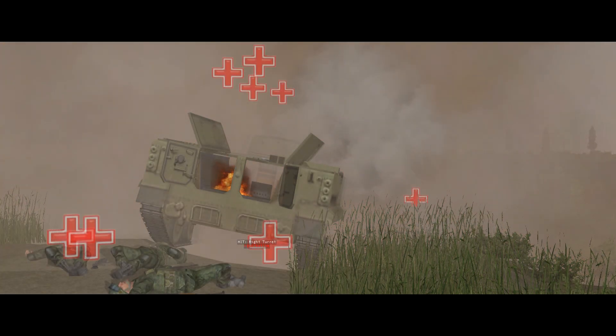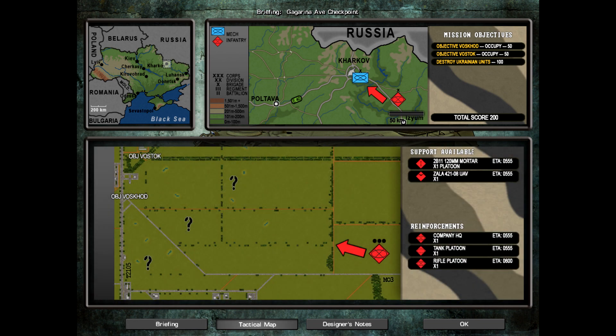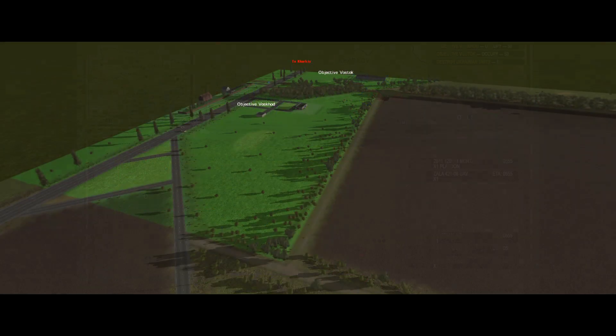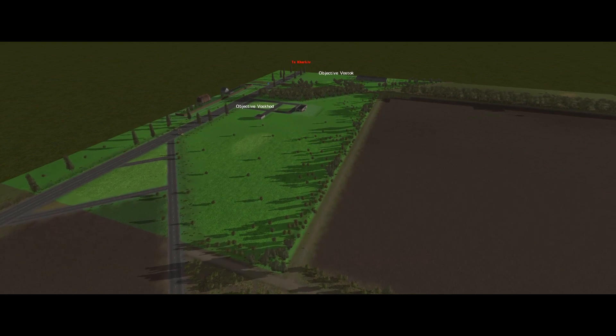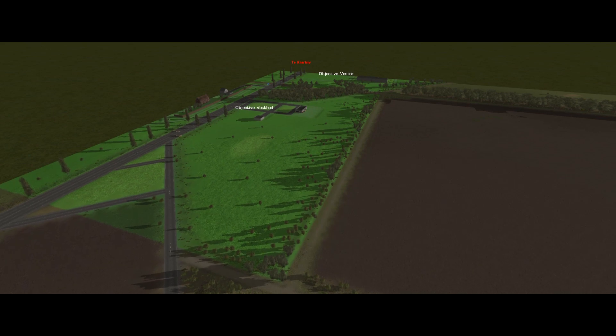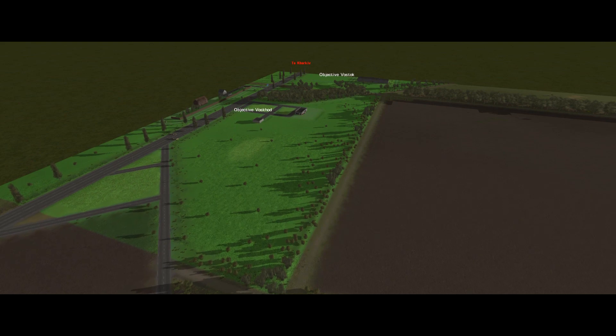Welcome to the Steam version of Combat Mission Black Sea, where we're going to attack the Yargarina Avenue checkpoint. This scenario is set in the early days of Battlefront's hypothetical Russian invasion of Ukraine, just south of Kharkov. Our force is tasked with attacking a Ukrainian checkpoint as part of the Russian effort to encircle and seal off the city. We have two ground objectives at the far side of the map — objectives Voskhod and Vostok, which are occupy objectives worth 50 points each — and another 100 points for destroying Ukrainian units.